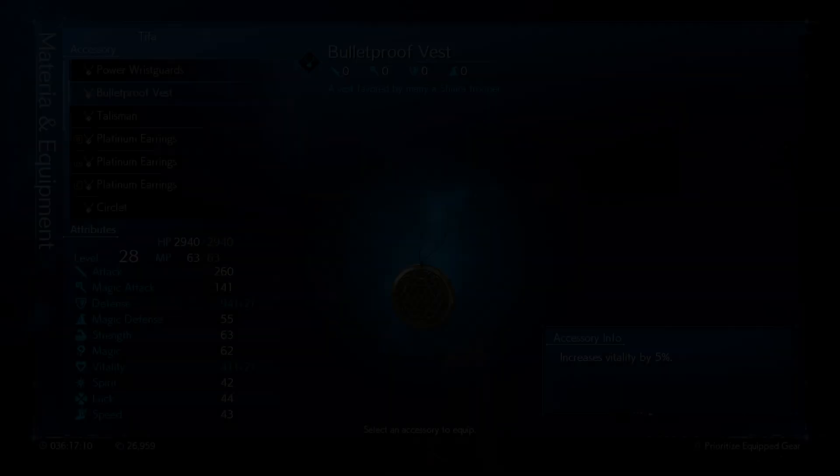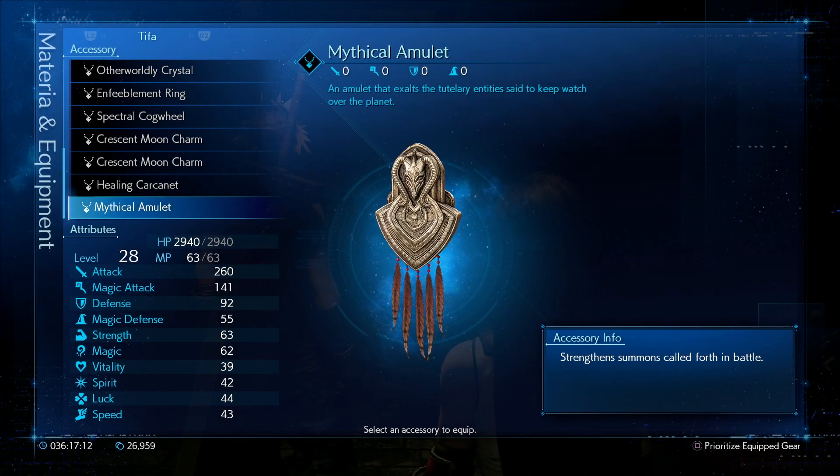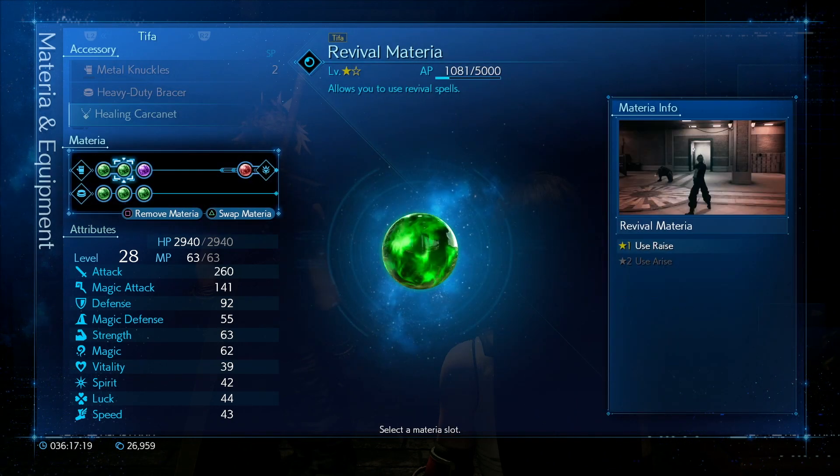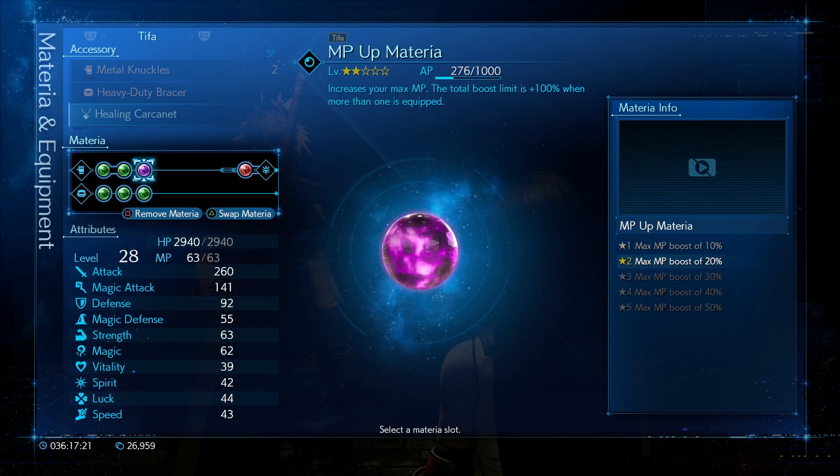For Tifa, I had her set up as my health boost. I gave her the healing carcanet and made sure she had healing materia, barrier — which I used a few times — and revival.